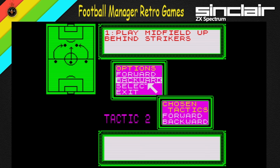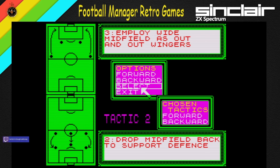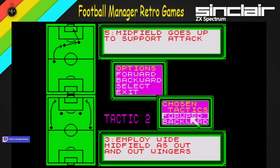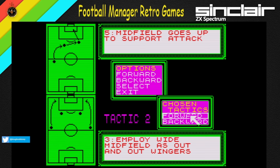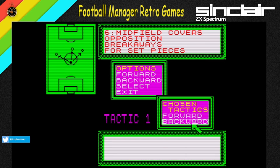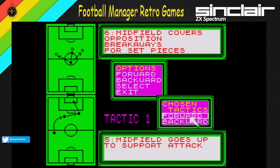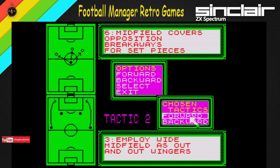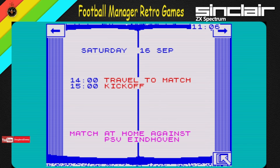It's got to be very technical here. Select — open wide. Employee wide midfield, select. Tactic 2 — backward. I don't know what I'm doing here to be honest, but that sounds good to me. Chosen tactics: Tactic 1 — midfield goes up to support attack, and employ wide midfielders — out and out wingers. Sounds good to me. We're just making it up. Any more tactics today? Nope. So tomorrow, 2 o'clock is the travel, 3 o'clock is the kickoff.